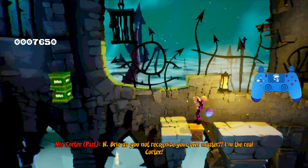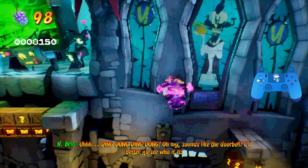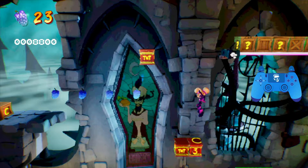Bonk this knight twice to knock him off. Break these boxes, jump over here — don't forget to wait out the flame box if you need, then you can break that and trigger the TNT. Akano, jump over — there's another knight, just got to bonk him once. Break these four crates, and then we're going to trigger one of the TNTs below.